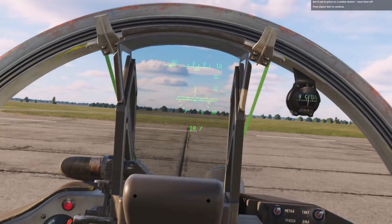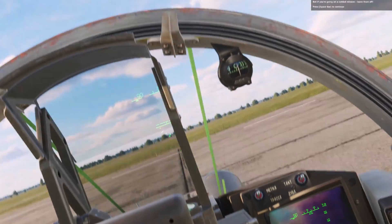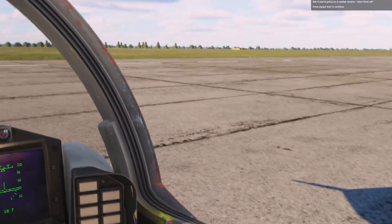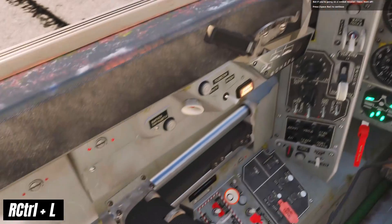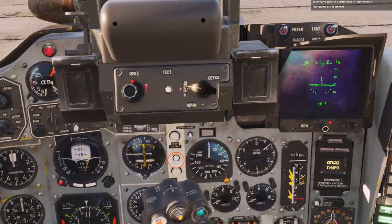With the electrical power now engaged, you can see that the head-up display or HUD comes to life. Now that we have power, you can turn on the nav lights by pressing Right Control and L. If you're going on a combat mission, leave them off. Press the spacebar to continue.